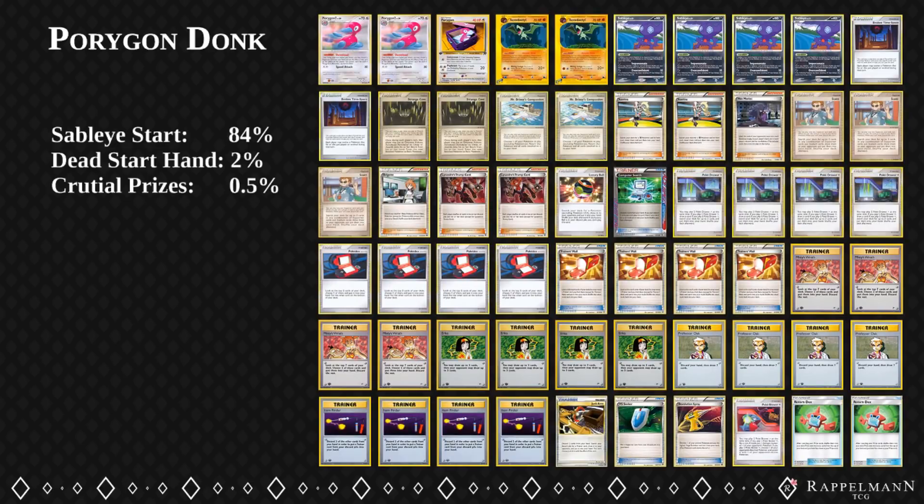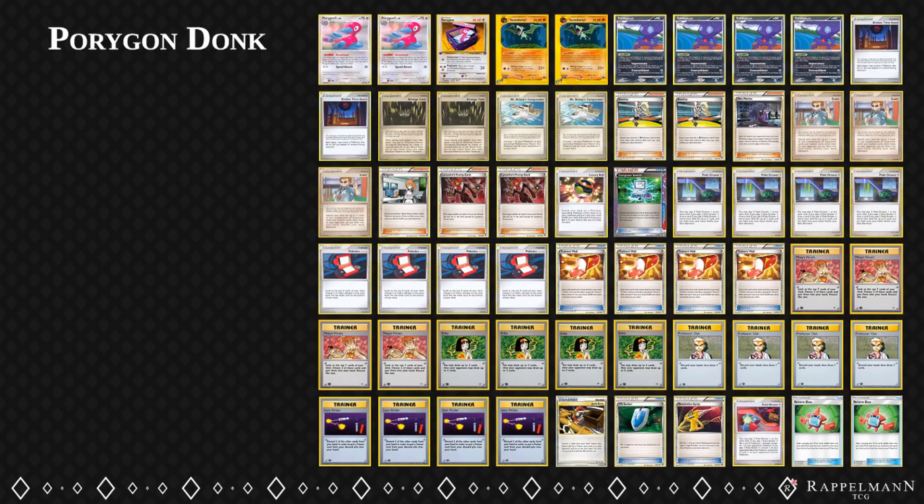There are some cards which can completely destroy the strategy. There is an Aerodactyl which prevents you from evolving - if your opponent has that, you can't do anything. There is a Golduck which prevents you from playing stadium cards. And there is Cessation Crystal, which also prevents you from using PokéPowers. Against all of these there is a counter card you could play, but there is no legit deck which can really use these cards. It usually only matters in the few games where your opponent actually goes first.